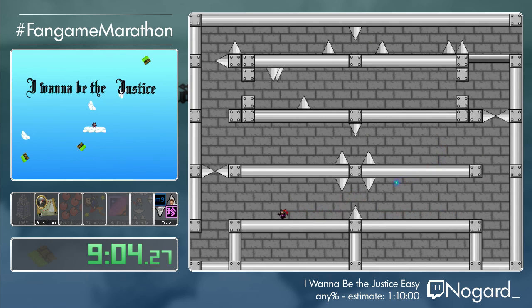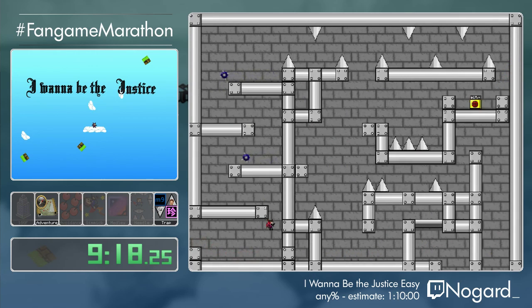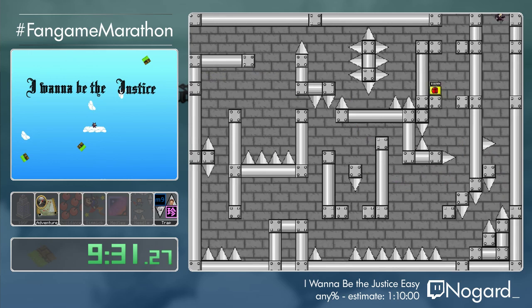Now we have to backtrack all the way through the first room again and save the kid. The kid in the cage was captured by the demons as well. Don't ask me to justify the plot too much — I'm just still running the game. It's a pretty good plot overall, considering the average in fangames.